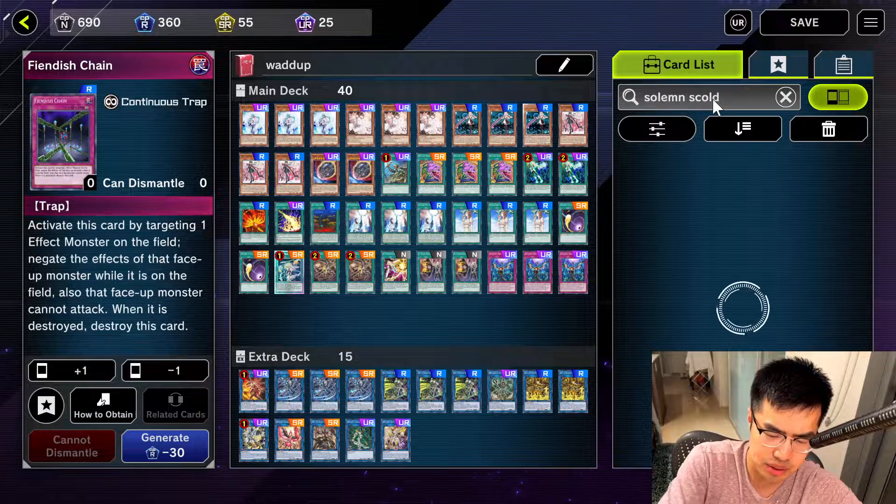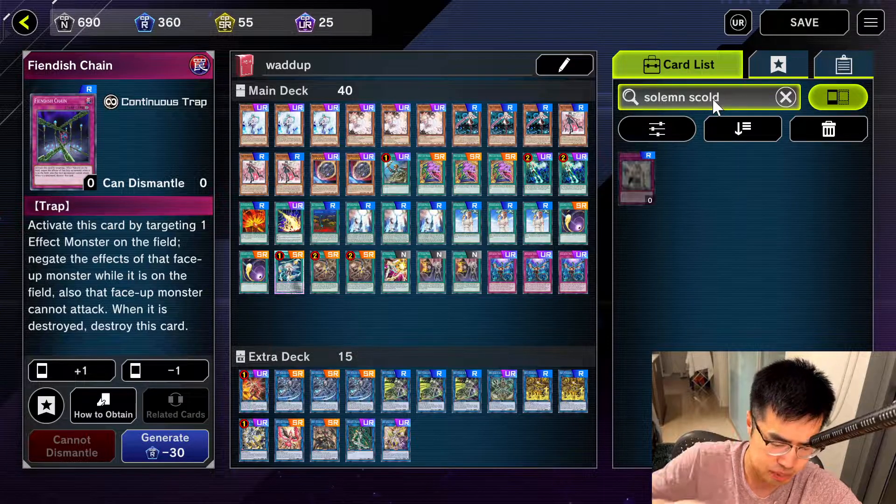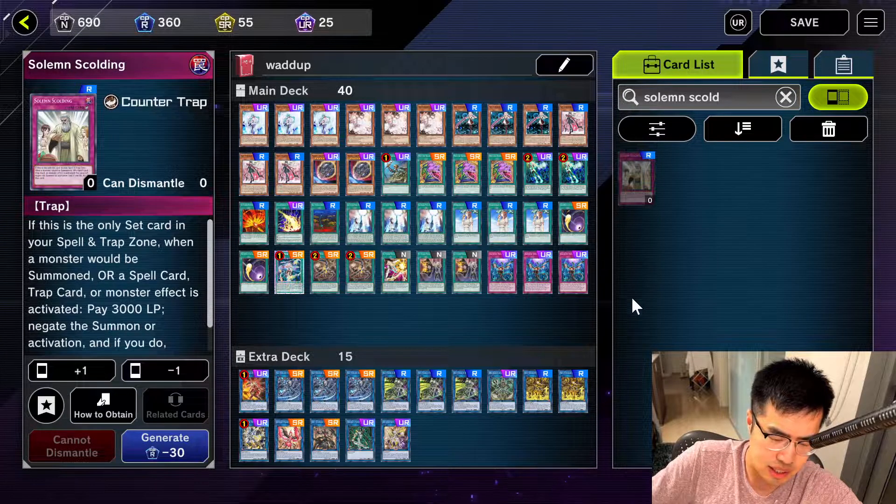Other traps — I think Solemn Scolding. I know the other Solemns like Warning and Strike are ultra and super rare, but Scolding is also a decent card. If you're playing a trap deck, you can save this until it's the last card in your back row, and you can flip it for thousands of life points. It's basically Solemn Judgment.